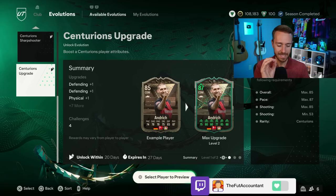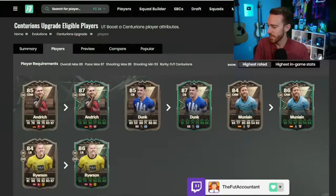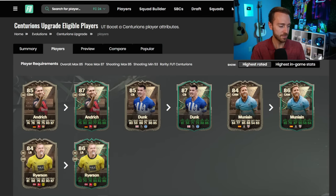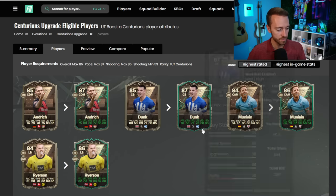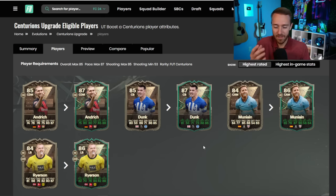This feels like the most limited evolution yet, because it basically only evolves around 85-rated or below Centurion's cards that are in packs, and right now all we have are Andrich, Dunk, Muniain, and Ryerson, with Lewis Dunk being the most popular of all of these to evolve. Already getting a massive pace boost from the mini release for his gold card to the Centurions, going up to 81 pace, getting a plus two in defense, plus one in physical. That's a good-looking card.